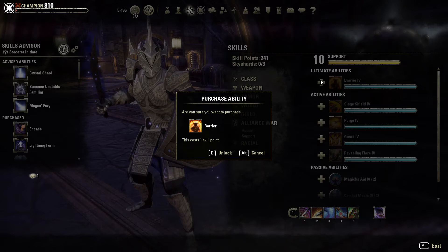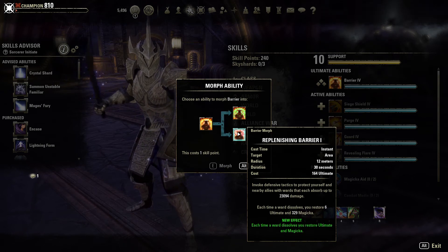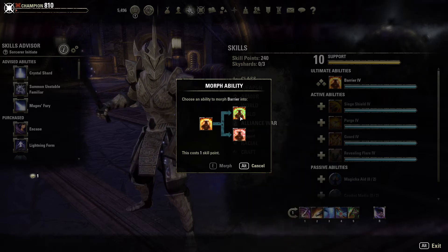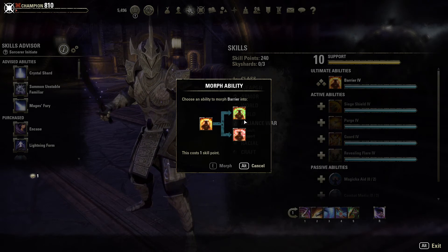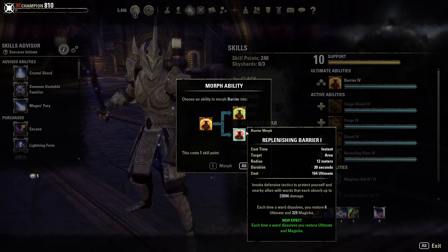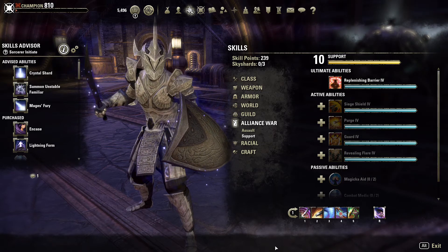Another ultimate I was having a lot of fun with is Barrier — I un-morphed it here to show both morphs. The one I was using mostly is Replenishing Barrier, which gives allies a 23k shield, and each time a ward dissolves you restore six ultimate and 329 magicka. The other morph, Reviving Barrier, gives the same 23k shield but also heals you and your allies for 16.8k health over 30 seconds. I mostly go with Replenishing Barrier because when it ends I get ultimate back and can pump out more ultimates faster. Combined with the bubbles from Imperium and Lunar Bastion, the group gets a huge damage shield.